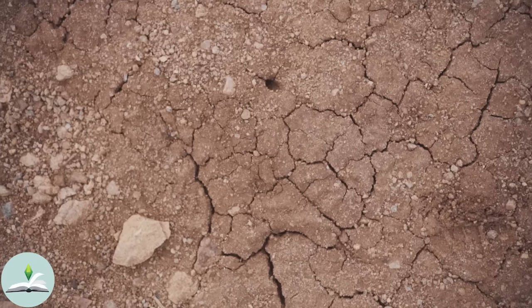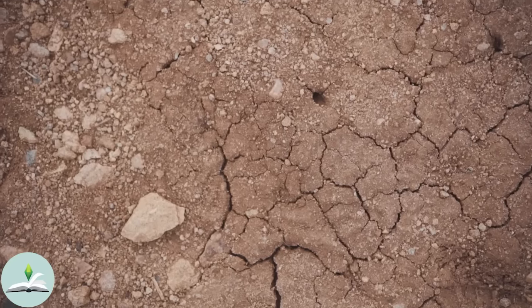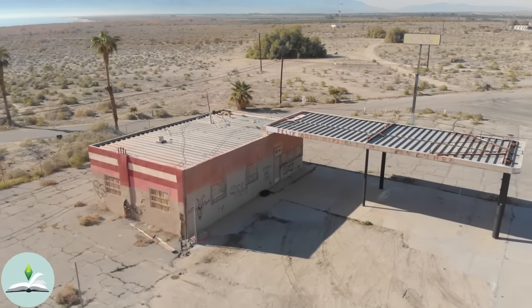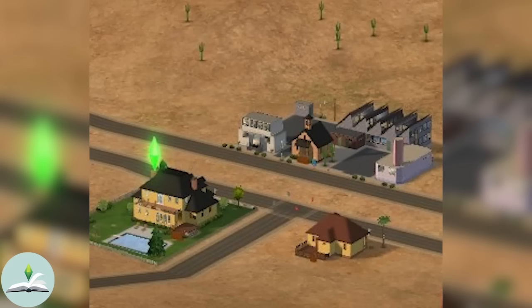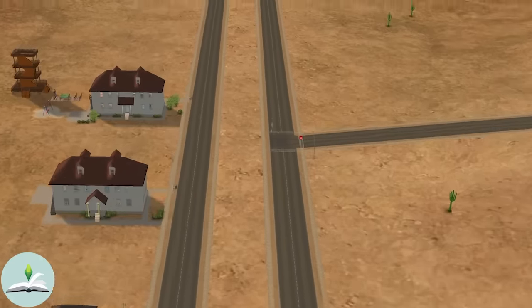At first glance, the town's barren landscape, dotted only by the resilient cacti, paints a picture of desolation. But delve deeper and you'll find that Strangetown's true essence lies in its eerie silences. The two main streets, ominously known as the road to nowhere, are lined with homes that harbour secrets too strange to speak of.